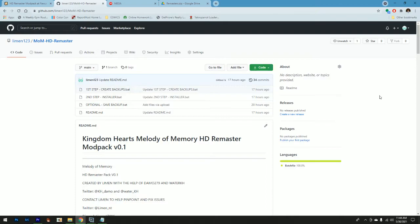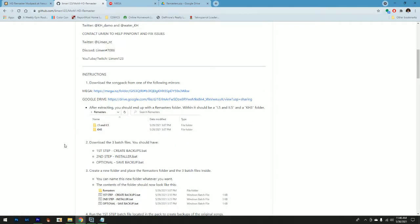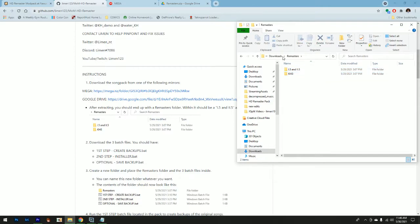I'll be showing you the step-by-step using the GitHub page. The instructions are pretty clear, but this is the exact reason I'm making the video. The first step is to download the actual song packs, which can be found in either of the links right here. You only need to download one of them. After downloading and extracting the files, you should end up with the remasters folder. Within the folder should be a 1.5 and 2.5 folder and a Kingdom Hearts 3 folder. I've already unzipped it and just like the picture says, it has the two folders.